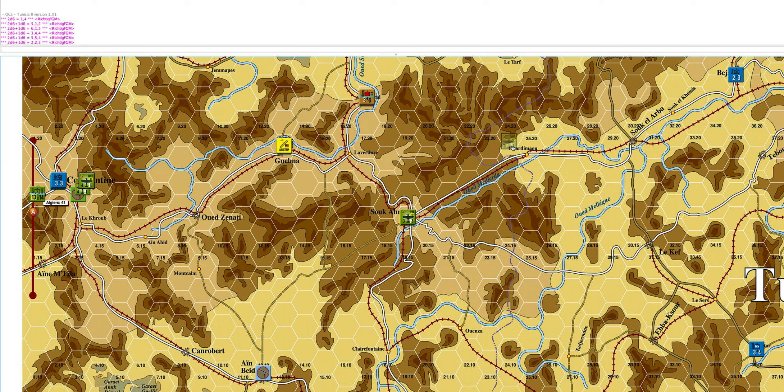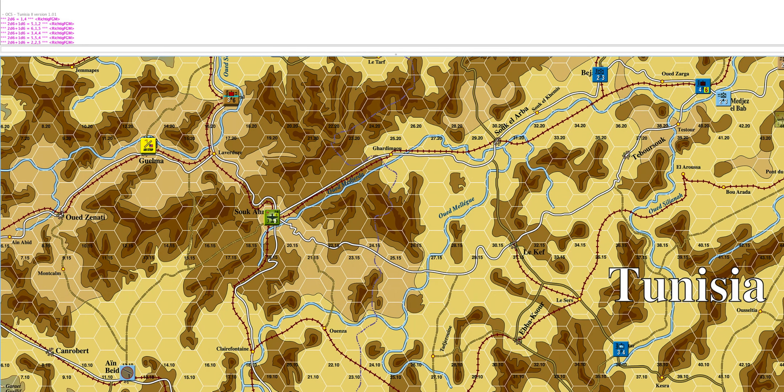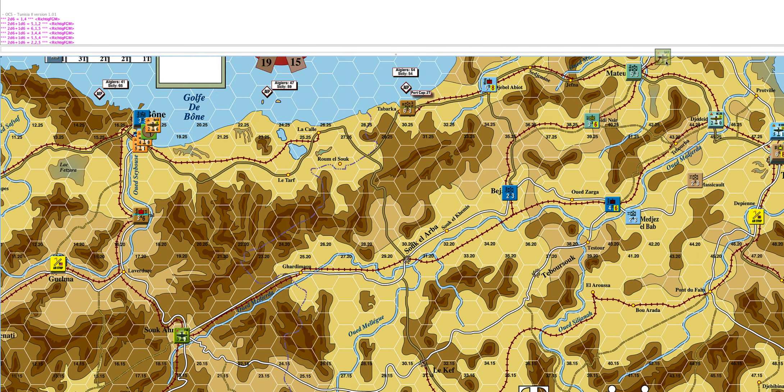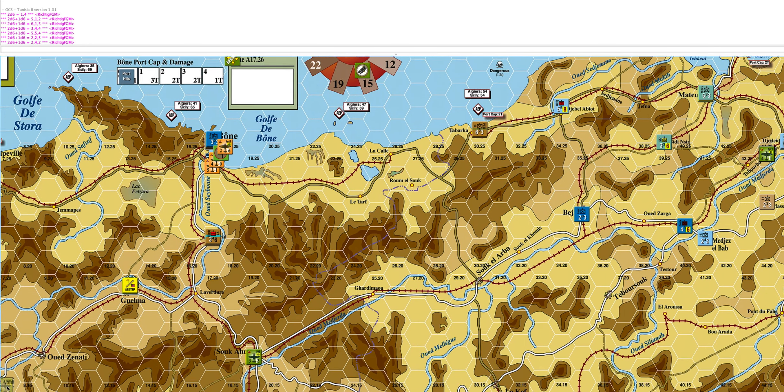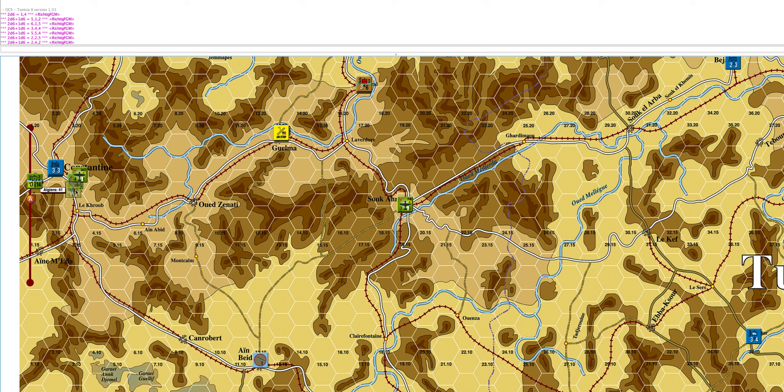We've got a couple more back there so let's give that another go and see if we can get some air superiority over at least a section of the battlefield. This time we rolled a 6 but with the plus 2 that's an 8, which knocks down that Italian fighter. The American flies back to his base victorious, which opens the campaign.